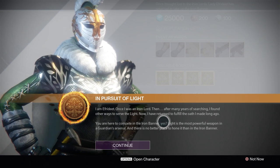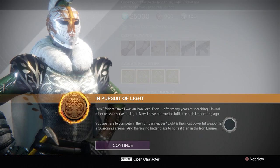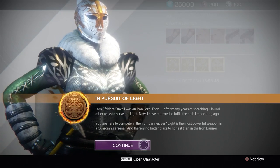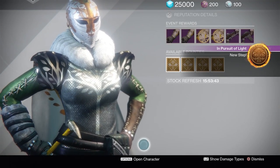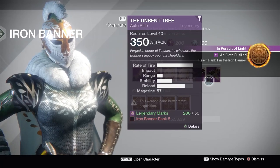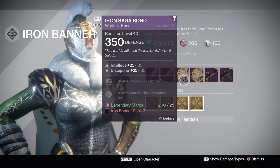Efrideet continues: 'You're here to compete in the Iron Banner, yes? Light is the most powerful weapon in the Guardian's arsenal, and there is no better place to hone it than the Iron Banner. Trust your light and trust yourself.' The quest step reads: Reach rank one of Iron Banner. So it's an actual Iron Banner quest — you can go through and complete each part of it.